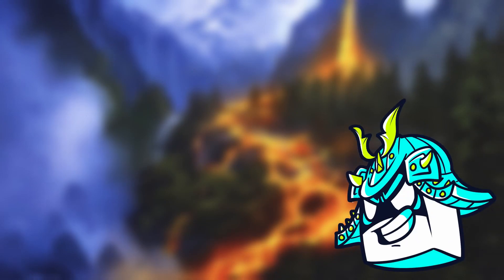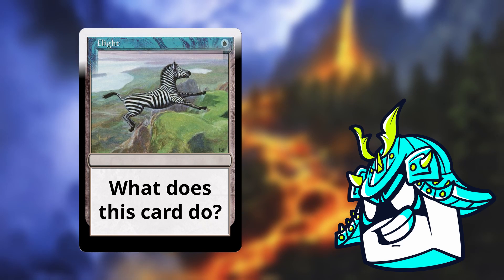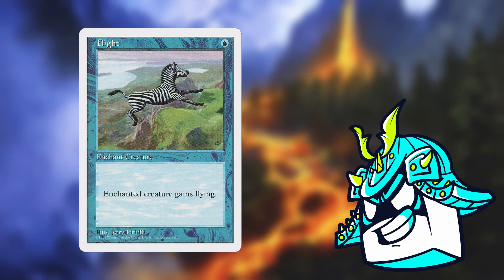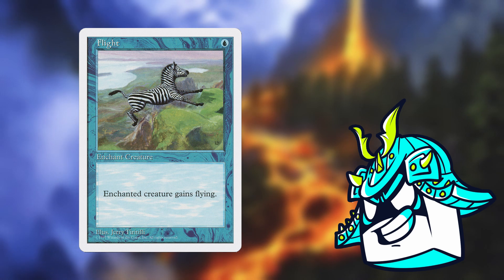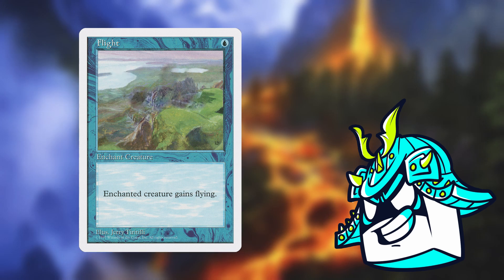It's trivia time! The question from last week was: can you guess what this card does just from the art? And the answer is, this card is a 1 mana blue aura called Flight that just gives a creature flying. I won't be too picky, so if your guess had anything to do with giving a creature flying, then go ahead and give yourself a tofu point. I love how this art just looks like someone took a PNG of a random zebra and pasted it over some drone footage.